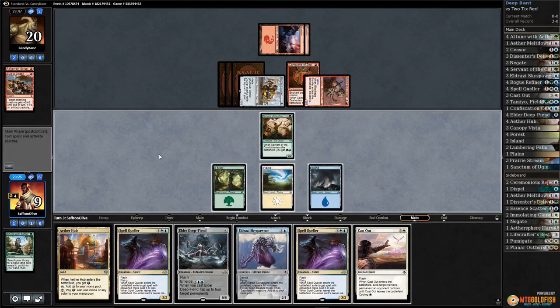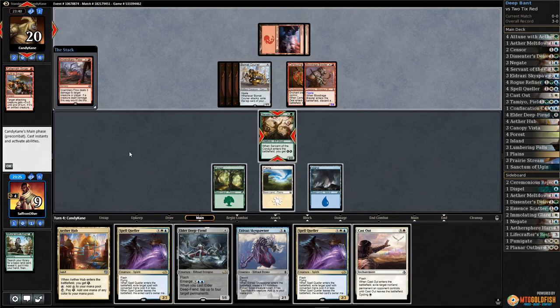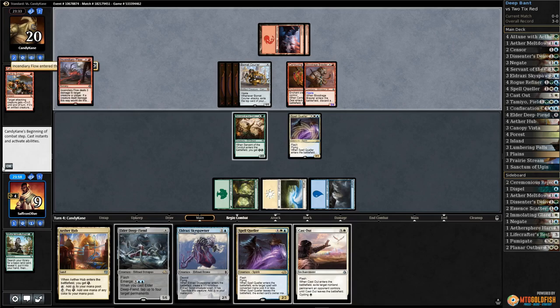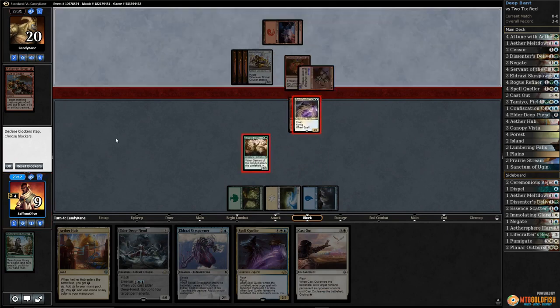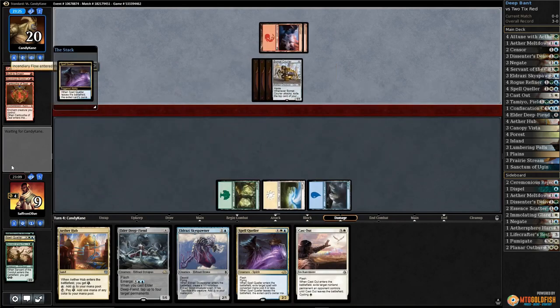Pass the turn. What does our opponent have? Incendiary flow - let's spell queller that. Opponent gets in for five. We're going to block and block to kill the brawler, opponent can incendiary flow our face down to six.